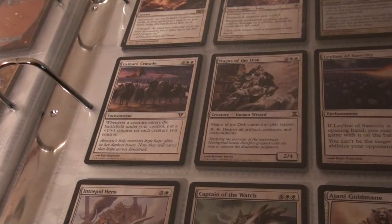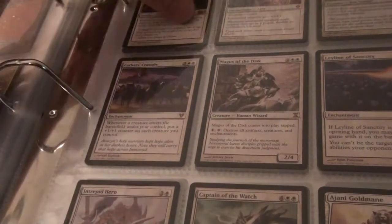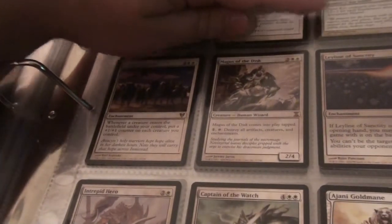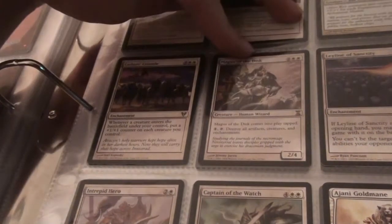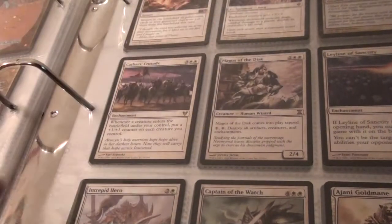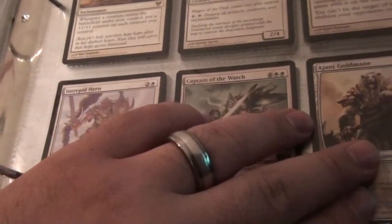And there are two Vengeful Archons, by the way. Two Faith's Rewards — one's on the back. Not the Slushing Omanal, that's actually gonna get used. Armament Master, two Layline of Sanctity, Magnus of the Disc, Cathar's Crusade, Intrepid Hero — I'm probably gonna hold on to that one. Captain of the Watch — gonna hold on to that. Ajani — gonna hold on to that.